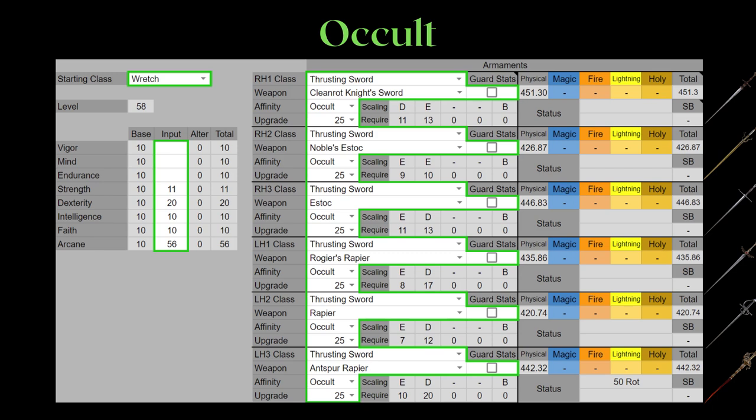At the same stat investment levels, Occult always loses straight up to Heavy or Keen when the weapon doesn't have a base status buildup that scales to Arcane. As a reminder, Scarlet Rot doesn't scale to Arcane.